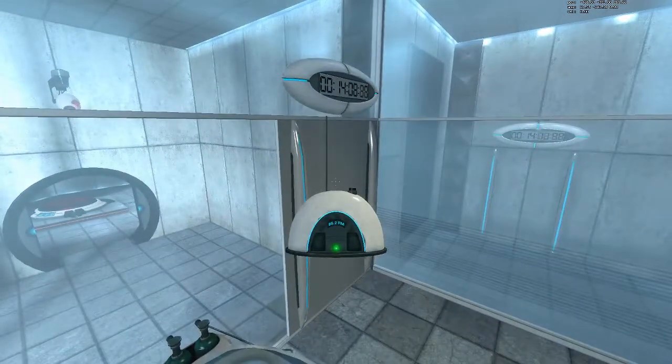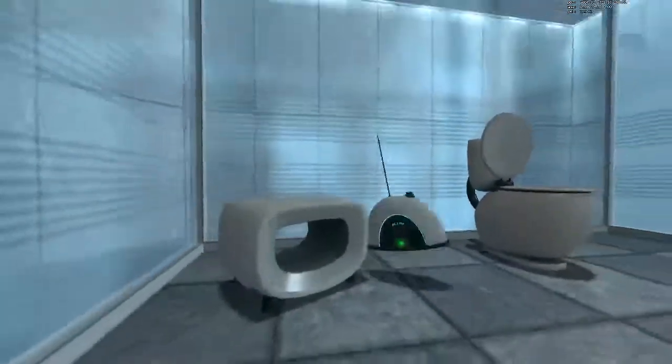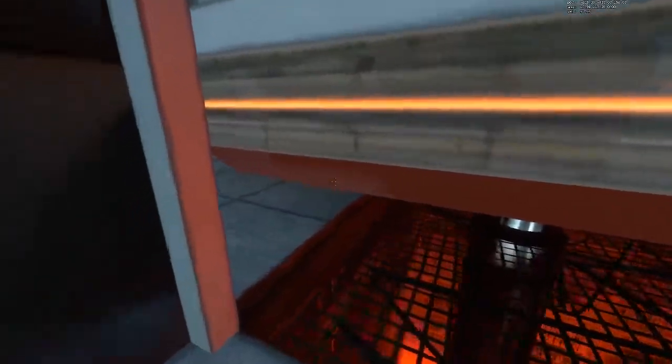Whenever we get let out of this vault and whenever this portal opens, I'm going to use this radio to shove myself away from the portal so that I can get put into the Save Glitch state. So I'm going to save and load a lot here as the portal is opening. And then I'm going to throw this radio through the portal and walk through the glass that I do not have collision with.